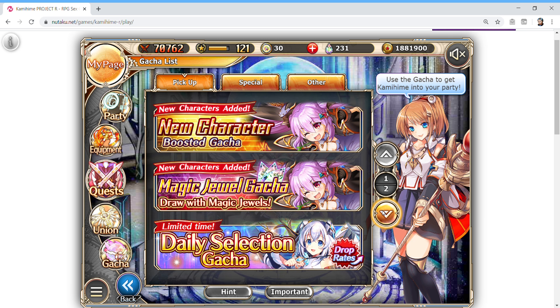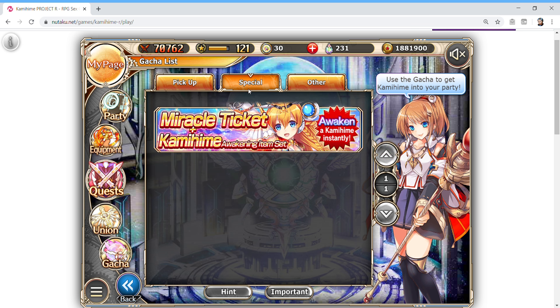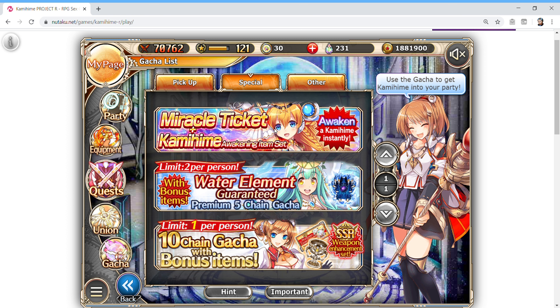Other things to pay attention to are the different gachas on the Pickup tab, because you can throw magic jewels at them too. If you're a paying player, you can go into the Special tab and there are different things to get. Miracle tickets are usually good to go after. However, the awakened miracle ticket is subjective because it's twice the price of a normal miracle ticket, but it lets you get any awakened Kamihime already at their awakened state — starting at level one awakened.